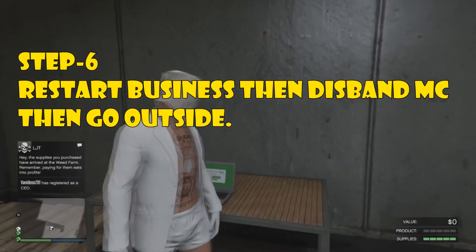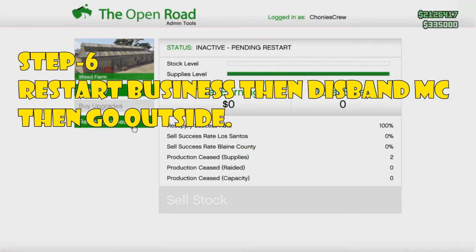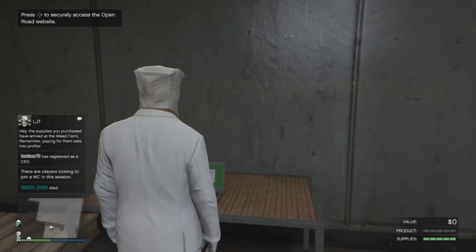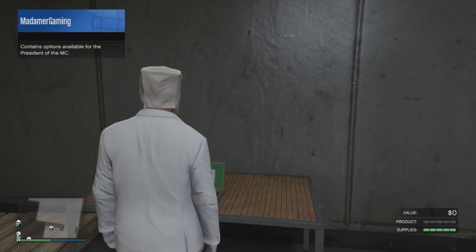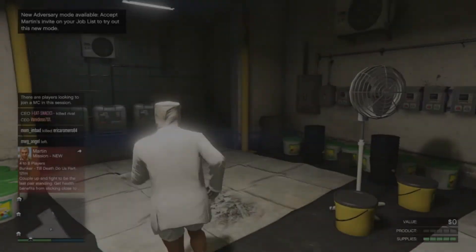Step six: on your computer, restart your business, then disband your MC, and then go outside. That's all there is to it — disband, go outside.